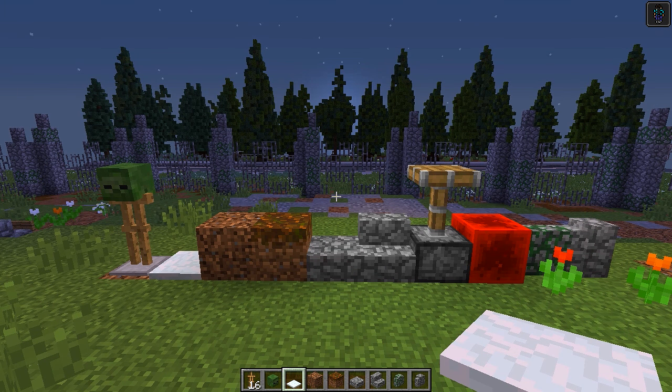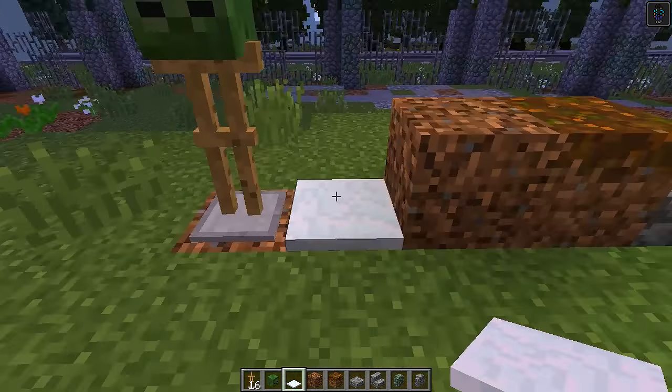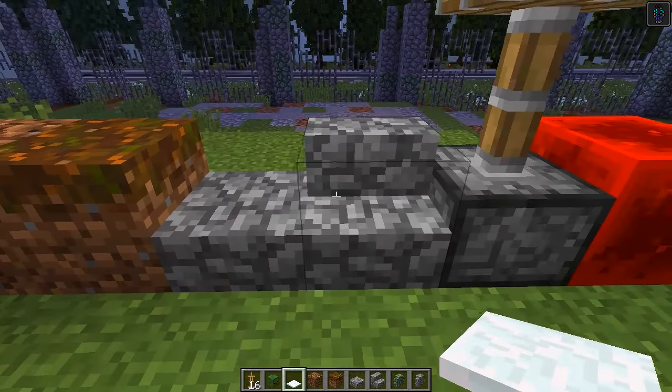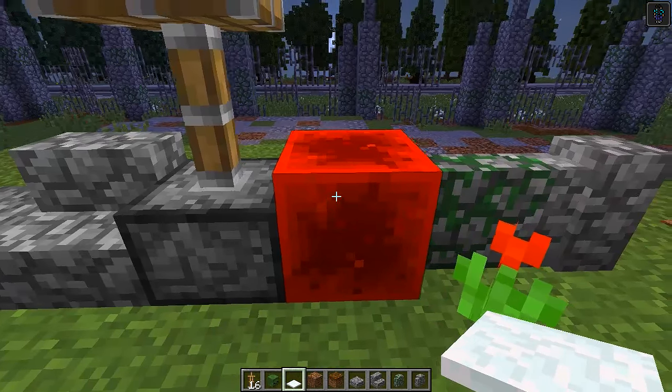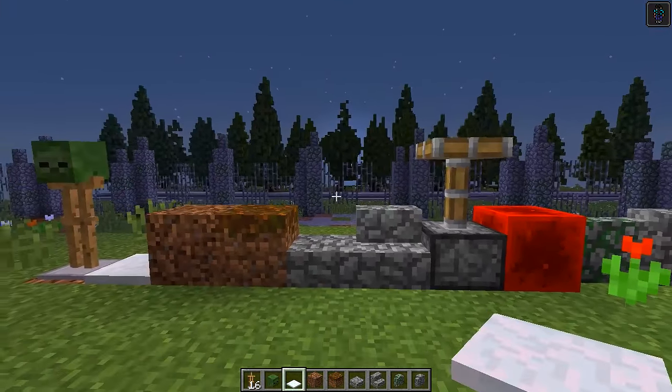To make this really spooky gravesite, you're going to need all the blocks you can see right in front of me. We are going to need an armor stand, a zombie head, snow caps, coarse dirt, podzol, cobblestone slabs, cobblestone stairs, pistons, redstone, mossy cobblestone walls, and cobblestone walls.